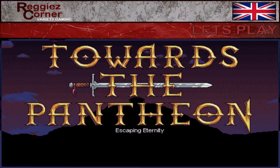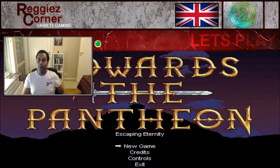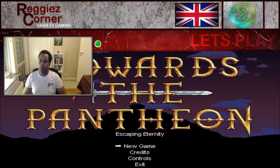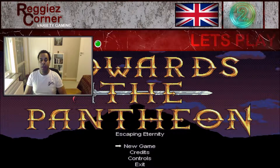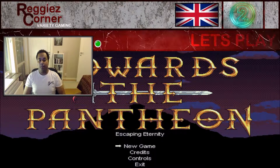Welcome to Reggie's Corner! We are back with part two of our let's play of Towards the Pantheon: Escaping Eternity, and we will pick up right where we left off at the end of the first part, which was in a room where we needed cranks to enter different portals, so to speak. If you want to see how this all ends up and see some questions answered, stick around because now we continue and wrap this up.